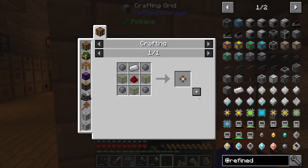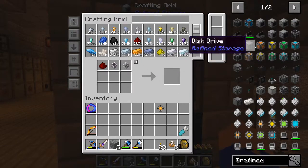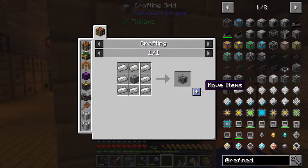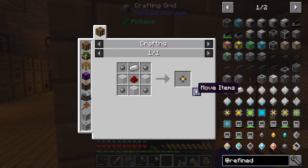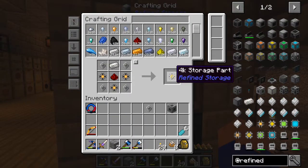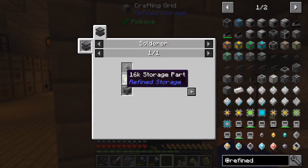So the 1k storage part - we got the stuff for that. Okay, I think we got that as well. We only need a basic processor, right? Let's see - yep. Grab a basic processor and then let's see what else we need: a machine casing - we can do that. What did the 4k need? It requires a 4k storage part, which requires multiple 1k storage parts. Okay so we'll make the 4k, see how that looks. There we go, we got that one now.